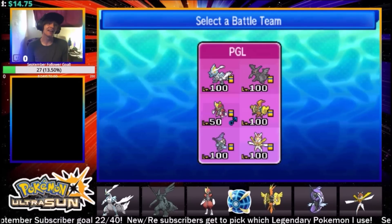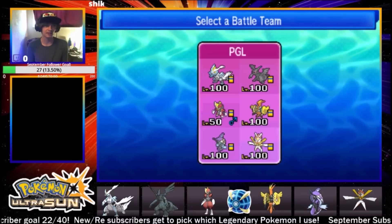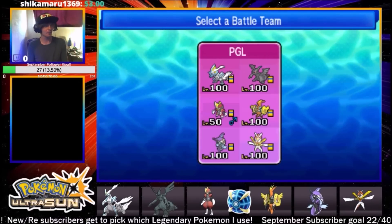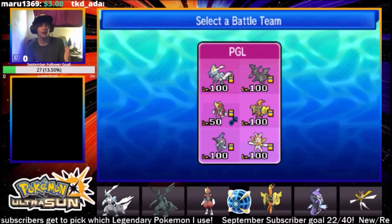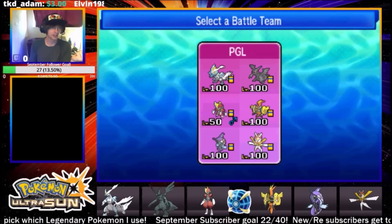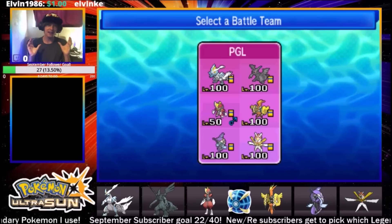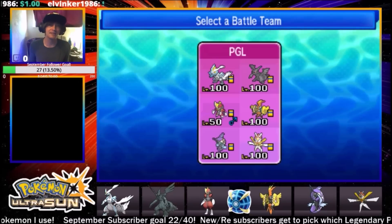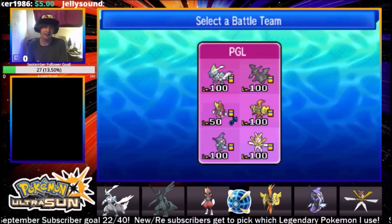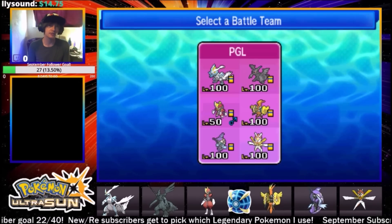Today we're coming at you with a brand new team. I've had some requests for this sort of thing, so I did my best to look up a team that could actually do what people wanted. We're going to be using Kyurem-White and Zekrom, running Fusion Flare and Fusion Bolt - a Black and White combo team. It's also going to be used with a Choice Scarf Tapu Fini, alongside Zekrom with Soak, Kartana - really cool team.